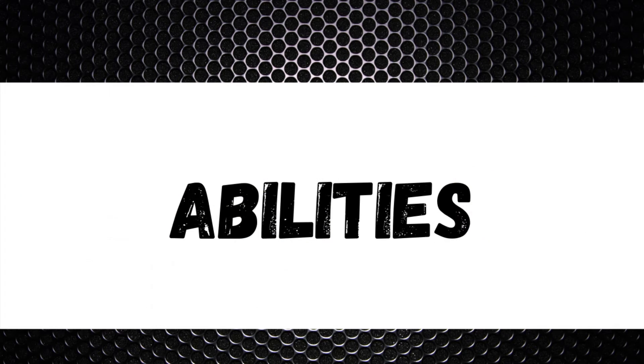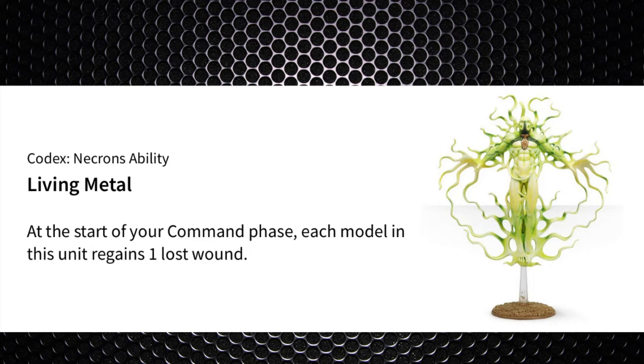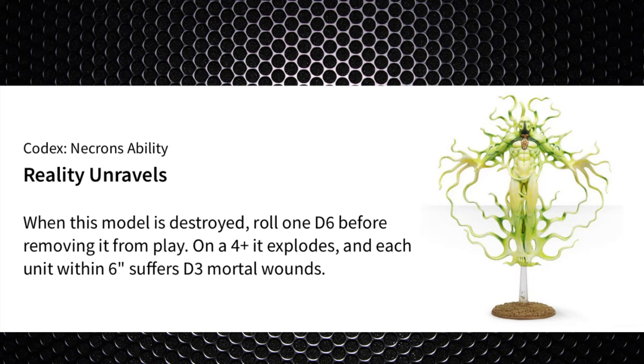Ability-wise: like the other elite C'tan Shards, he cannot benefit from the Look Out Sir ability, carry a relic, or a warlord trait. He has Living Metal to regain a lost wound each turn, which is quite helpful. He also has Necrodermis, meaning he can't lose more than three wounds in a given phase — so he won't be shot off the board in a single turn. Finally, Reality Unravels means he explodes like a vehicle on a 4+, causing d3 mortal wounds to units within 6 inches.